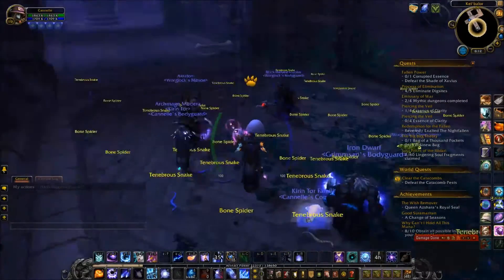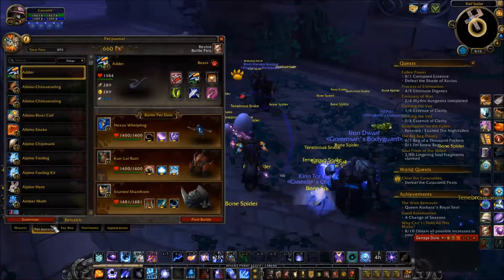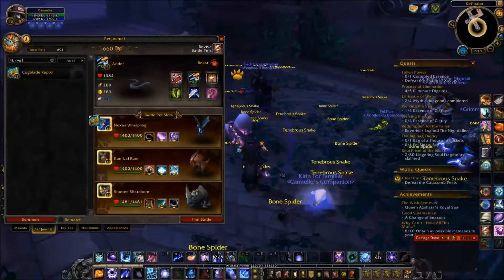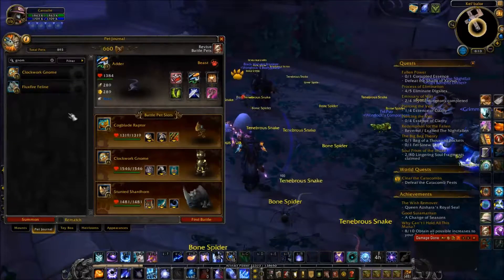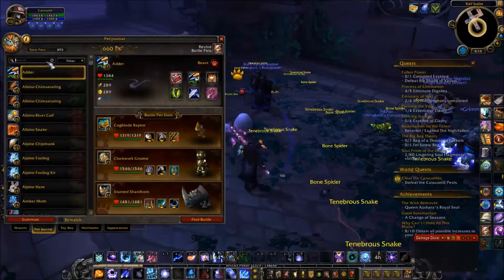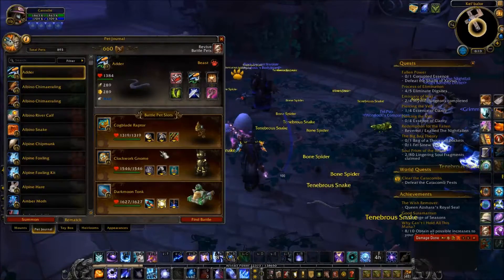I'm not sure who I'm going to use. Let's see — eggs, so it's probably a beast. Best bet is machines. A good little Cogblade Raptor should work, followed up with Clockwork Gnome. And I don't usually need a third pet, but if I do, I'm going to go with Dark Moon Tonk. Ta-da! Moves are looking good.